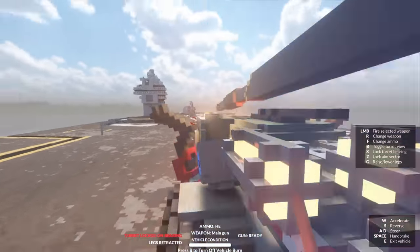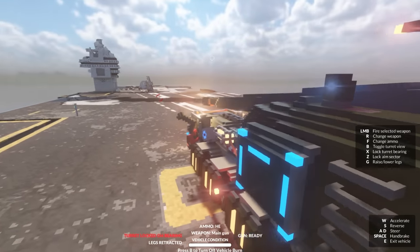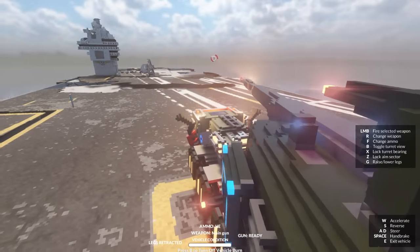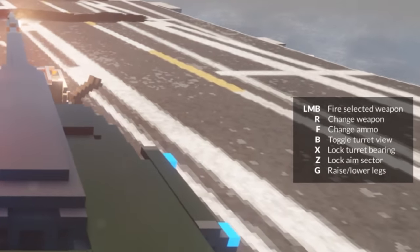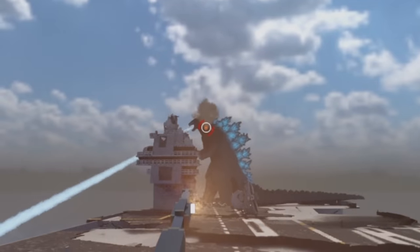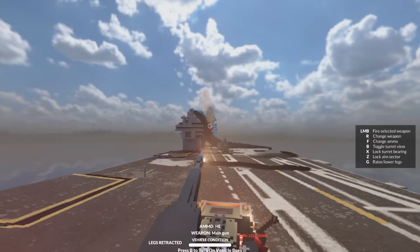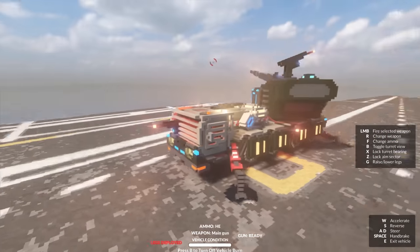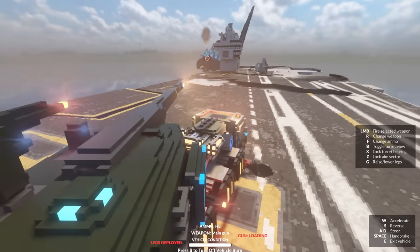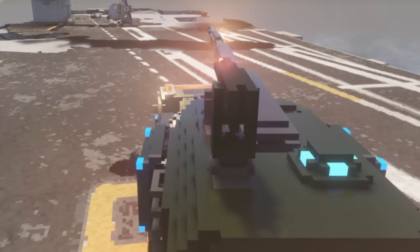We know he went off in that direction. There's a good chance he might reappear over there. How do I actually aim the cannon? It's locked — we need to unlock it. Toggle turret view? Oh, that's way easier. Godzilla's returned — fire! It's not doing anything, it has no effect on him. Let's lower the legs — does that help? We get a little bit more stability. He's going back into the water. Maybe he's retreating because he saw this vehicle. Maybe we are actually doing some damage.